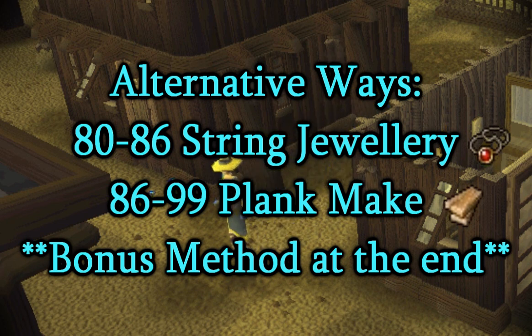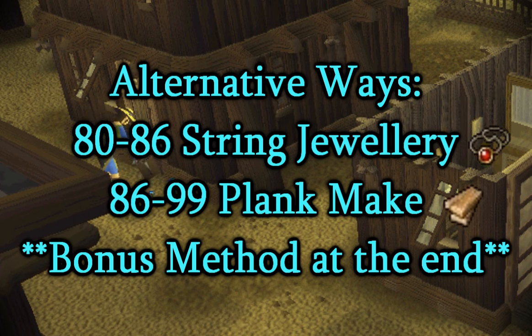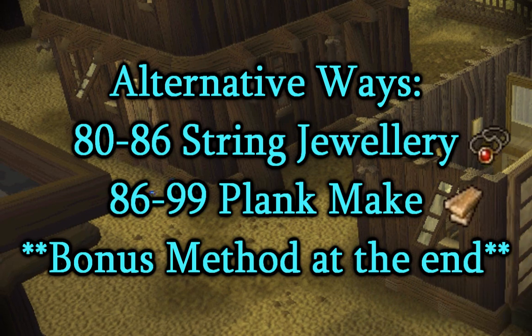For the alternate methods: you already know how to do string jewelry, so you'd do that from 80 through 86. Then from 86 to 99 you do a spell called plank make. This is a faster XP method but it requires constant clicking, so it's more active than string jewelry.